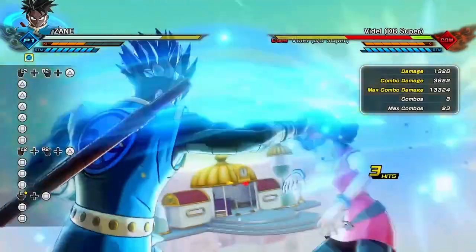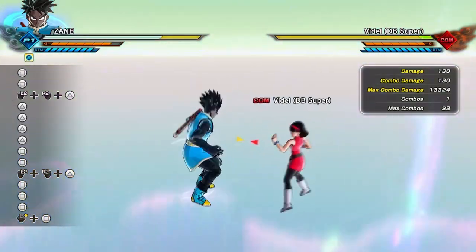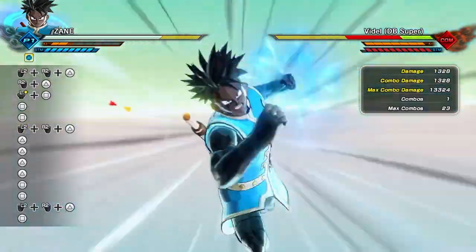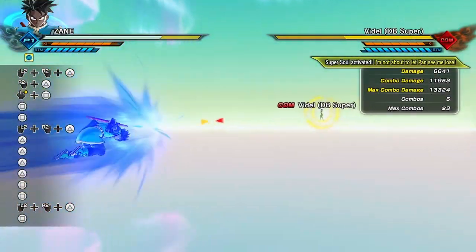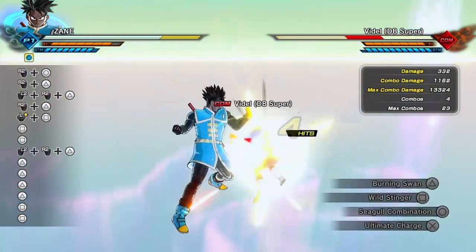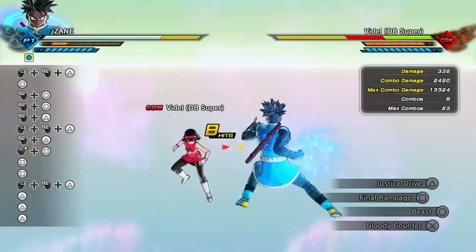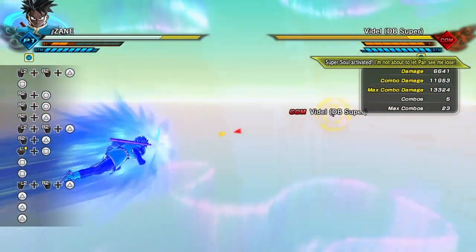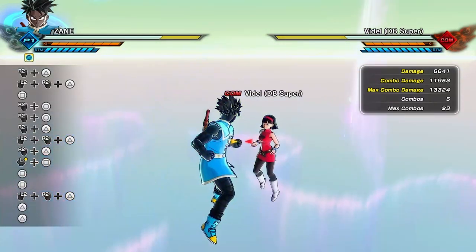If somebody's not ready for that hit you can even power it up - let's see if we can power it up. That's crazy, you can use Burning Swan into that - that's insane! Let me see if I can go into Seagull Combination from there. Hold on, we're finding it, we're creating something right now on the spot.